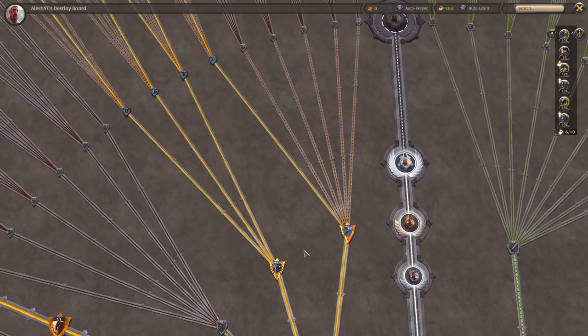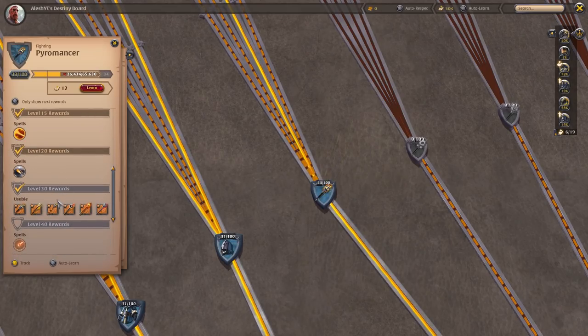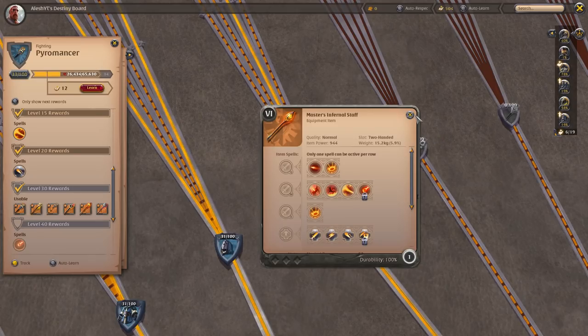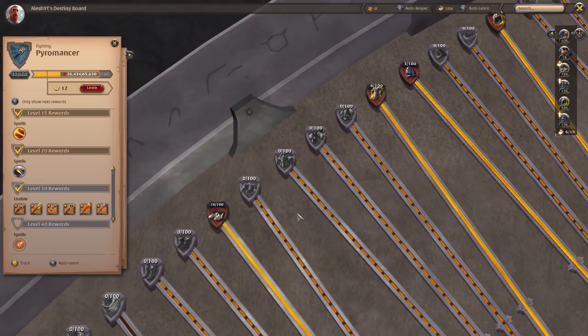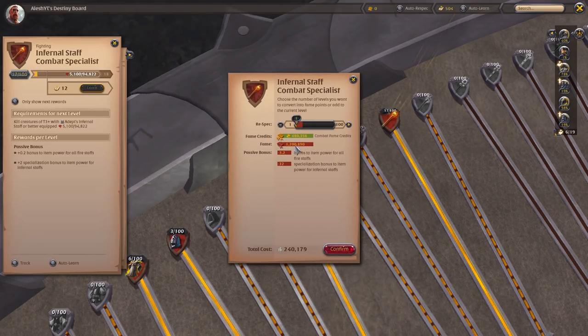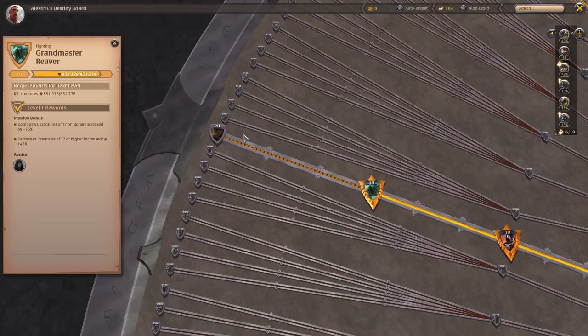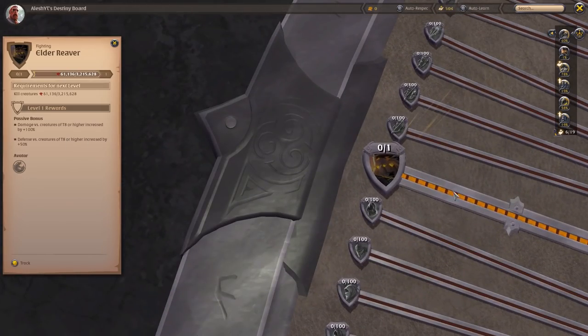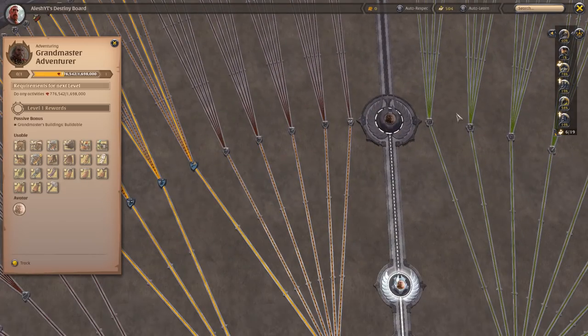If we open our destiny board, these are the things we currently have achieved. Our weapon is level 33, which means we have the ability to equip tier 6 weapons — we got the tier 6 Infernal Staff. Our armor pieces are level 31, which means we can also equip tier 6 items. We're actually level 17 Infernal Staff Specialist with 1.2 million fame. We also reached tier 7 Grandmaster Reaver and we need to get to tier 8 to do additional damage to tier 8 mobs. The Grandmaster Adventure node is about halfway done, so that's still going to take some time.